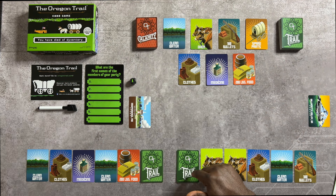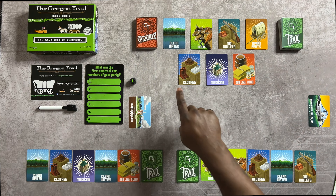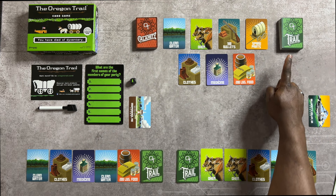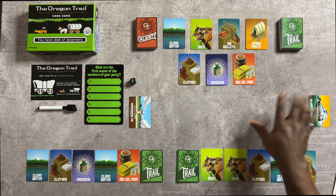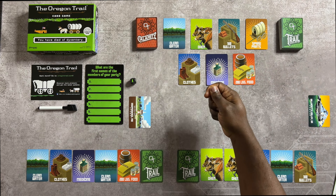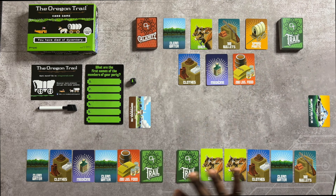On your turn, you can do one of two things: you can play a Trail card from your hand, or play a Supply card. The Trail cards you'll pull from the deck if you can't play anything will end your turn completely, and once you play cards from there or a Supply card, that also ends your turn. Supply cards will go back to that stack.